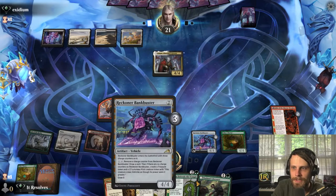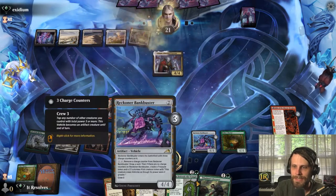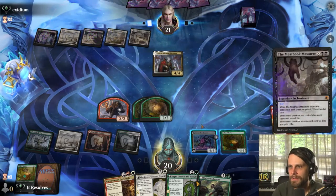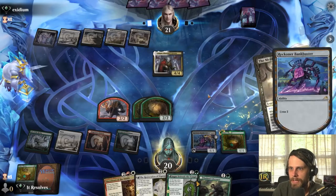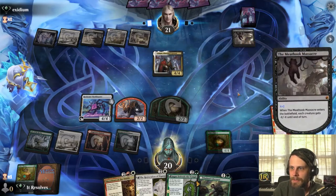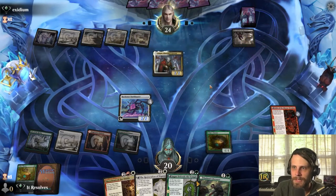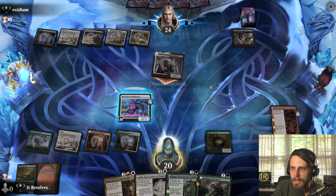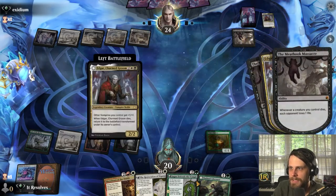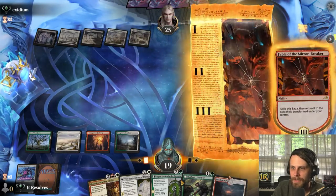Showdown kind of does a great job of replacing the Reckoner Bankbuster in terms of drawing cards — it's not a creature but it gives us that option long term. It looks like they are going to Meat Hook for two. With that in mind we're going to crew this up, which just gives us a blocker if we need it. If they attack in with Edgar we can block and make sure we're not losing extra life for no reason. I do want to get rid of Edgar.